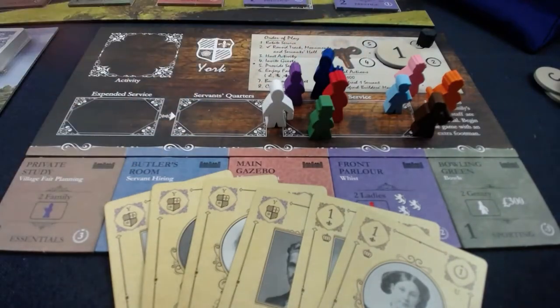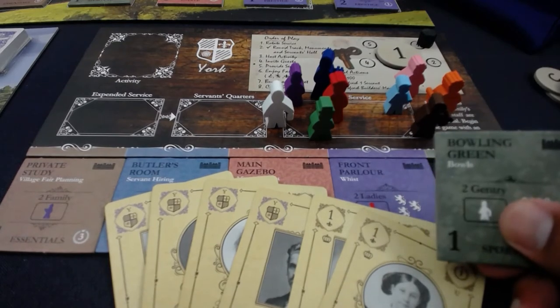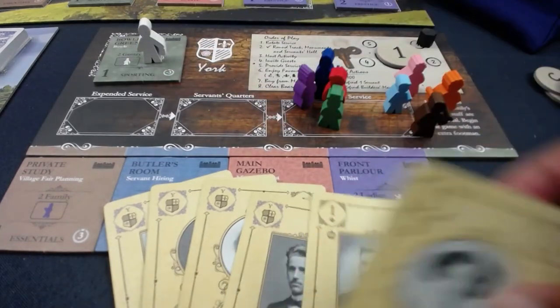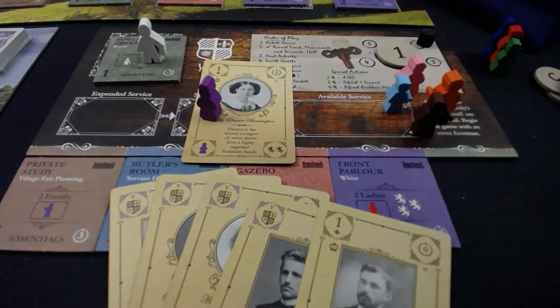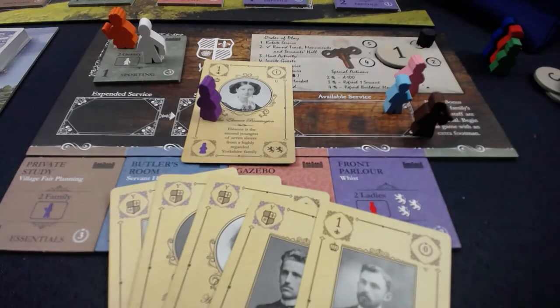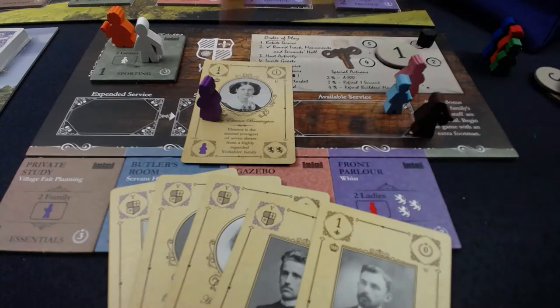The main mechanical addition of Upstairs Downstairs is additional specialized servants. In the base game most servant slots are mandatory — I have to play a footman here, and the lady requires the lady's maid. But the expansion servants perform specialized actions. The cook raises the reputation level of guests you can invite, letting you invite twos and threes and fours.